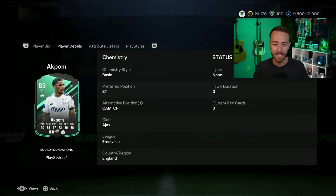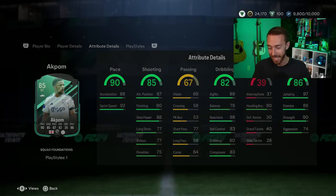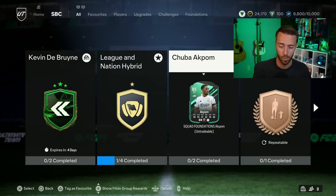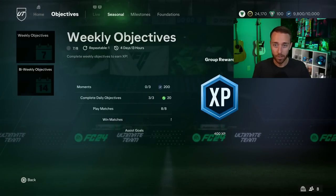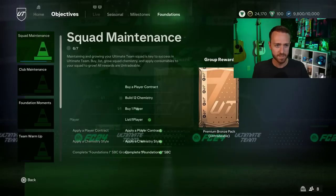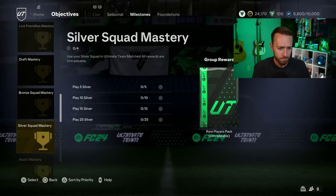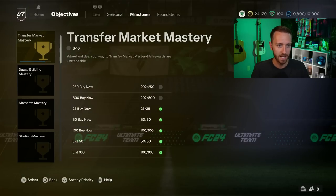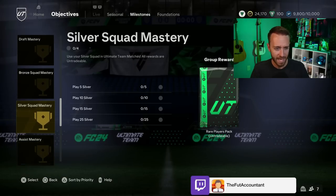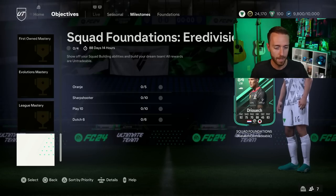This card is 3-star, 3-star. It does have 90 pace. You might remember him for his 94-rated Team of the Season card that we annoyingly packed like every other 85 times 10 just about a month ago on FIFA 23. But Akpom is a part of all of the players that were released with Eredivisie links, also tied to the objectives. I believe it's in the foundations tab — I struggled finding this earlier. There's so many objectives in here now.